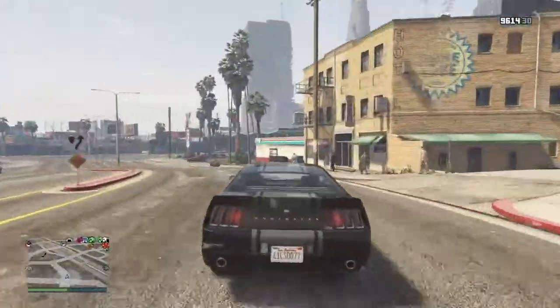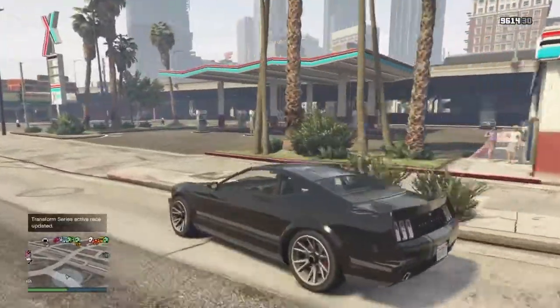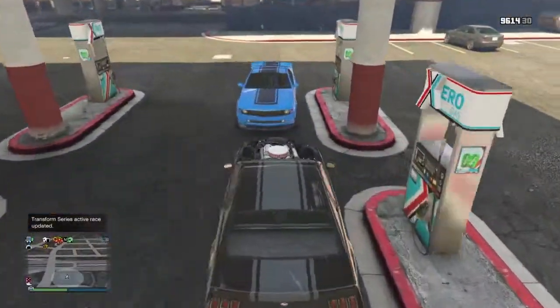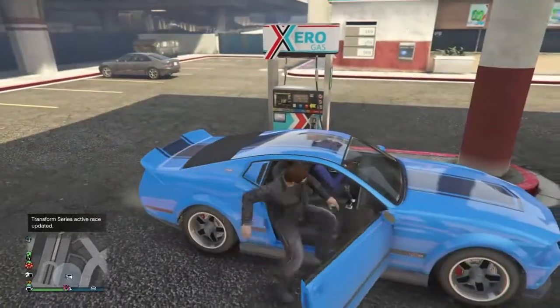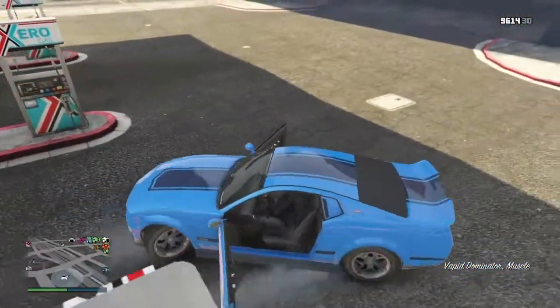I got lucky, it was on my 4th or 5th try. It spawns with a character just getting inside of it — you can see him getting inside. Basically just park in front of him and steal it. I took it right over to Los Santos Customs to sell it and show you guys how much money it's actually worth.